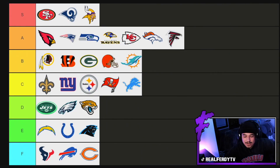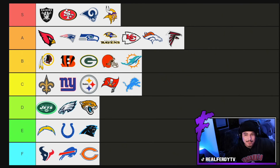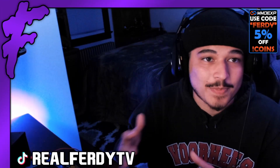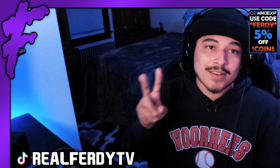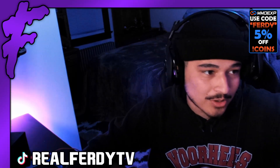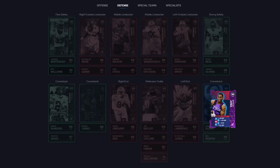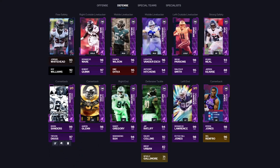Coming in at number two — this one might be a surprise because they've been king for the whole year — is the Dallas Cowboys theme team. They're coming in at number two, and it's kind of crazy because they're really, really good. Amari Cooper, Jimmy Smith, Trevon Diggs, Mike Ditka, good offensive line, Randall Cunningham — in my opinion the best running back in the game — Micah Parsons. On defense you got Deion Sanders, Byron Jones too. You could run Trevon there if you don't want to use a 5'9" corner, but you got versatility.